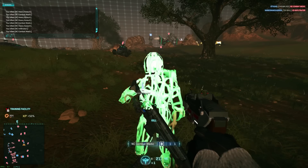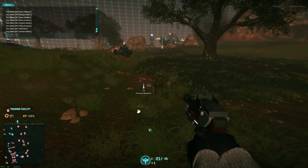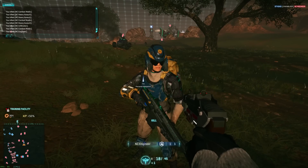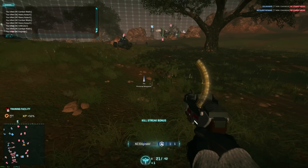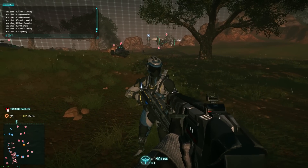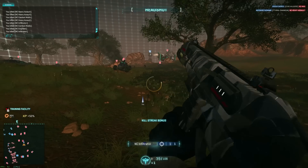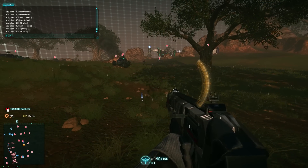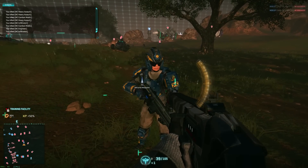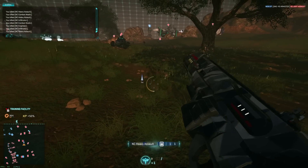Finally, we have the knife. The knife takes two swipes to kill from full health. With the pistol, if we get a burst and a knife, it's not enough to get the kill — it requires two bursts and a knife. From the TRAK-5, a knife and a shot to the head will get a kill. Or three shots to the chest and a knife will also get the kill.